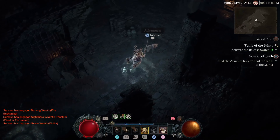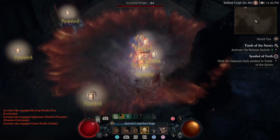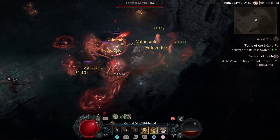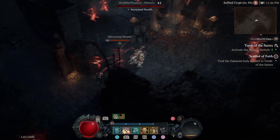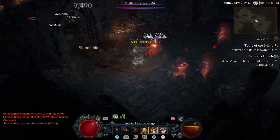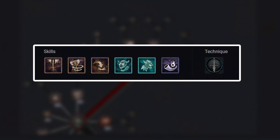Barbarian has big AOE skills with high damage to farm large groups of enemies very quickly. These skills suffer from relatively long cooldowns, so make sure you group up your enemies to kill them very efficiently. For this video, I will be using the whirlwind build, which is currently the most beginner-friendly and the highest DPS build in the game. This build guide is split into two parts: the first part is a whirlwind leveling build from level 1 to 50, and the second part is the full endgame build requiring at least level 50. So let's move over to the leveling build.